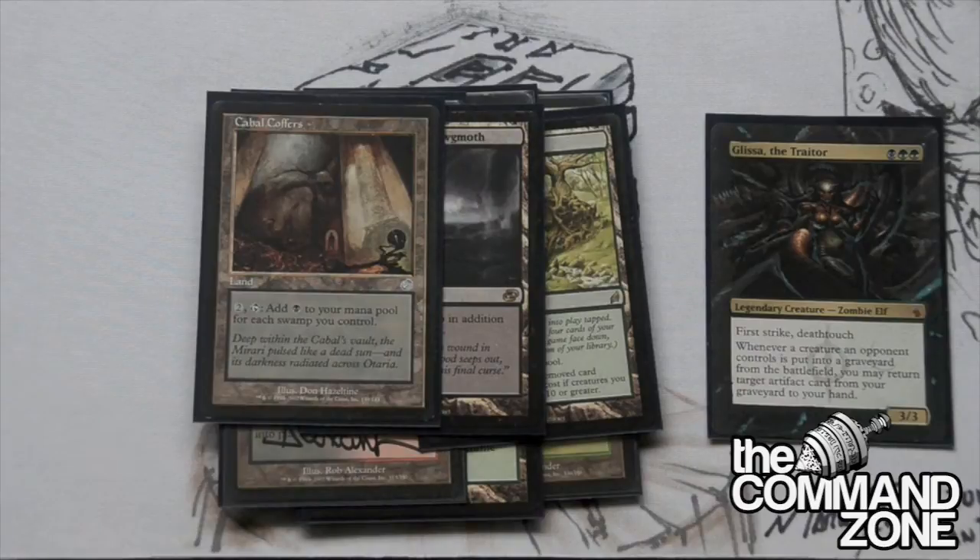We've got the classic couple: Cabal Coffers and Urborg, Tomb of Yawgmoth. These two lands are really good. Unfortunately with the banning of Primeval Titan they got a little bit worse because I can't get them both at the same time.